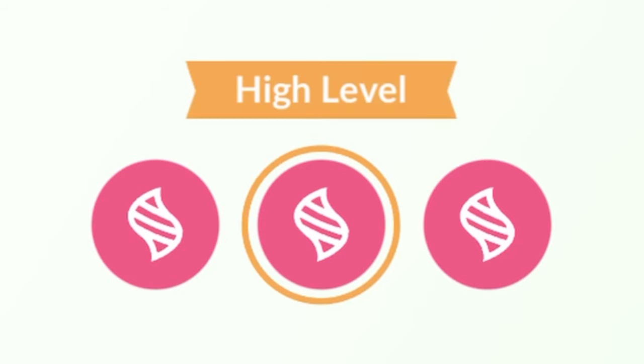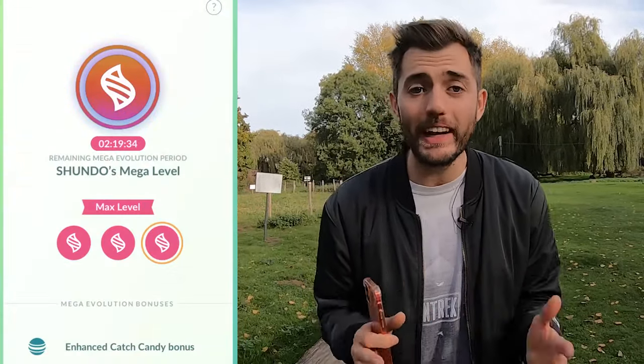Every Pokémon you mega evolve has a mega level, and it increases the more you mega evolve them. There are three mega levels in Pokémon GO: the base level, the high level, and the max level. These apply to individual Pokémon rather than entire species — for example, even if one of your mega Charizards reaches the max mega level, your other Charizards will still have to mega evolve individually.